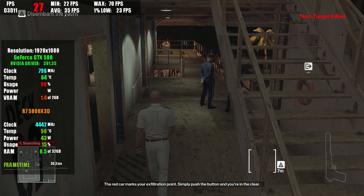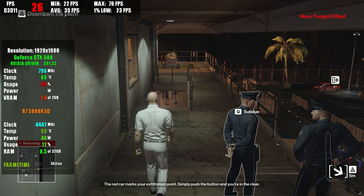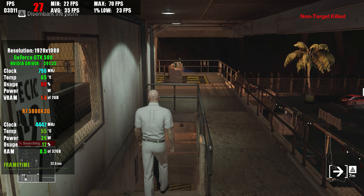The red car marks your exfiltration point. Simply push the button and you're in the clear.